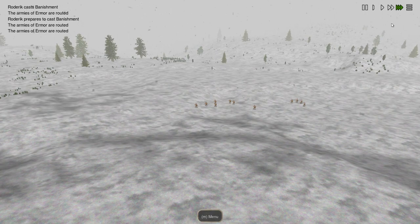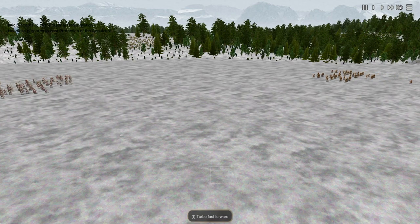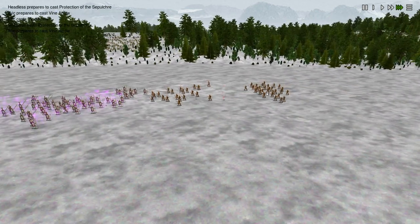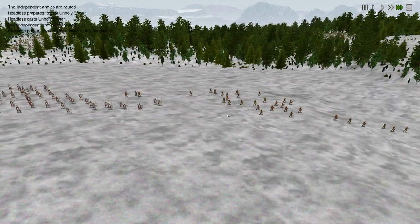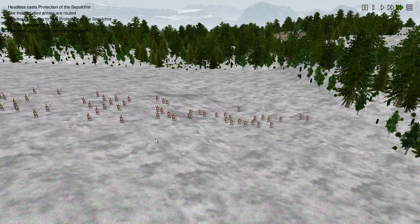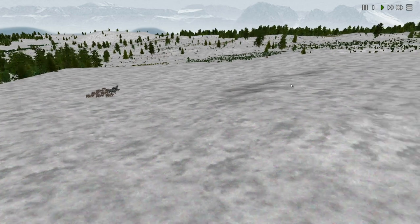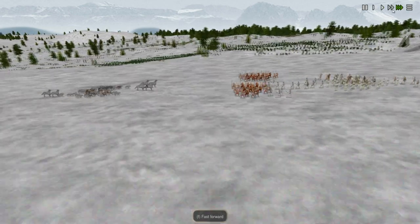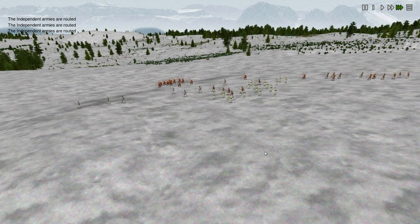Another battle up here — this should be an easy victory. The Roman troops are very strong. Final battle down here — it seems we're being attacked by wolves, but we defeated that easily.